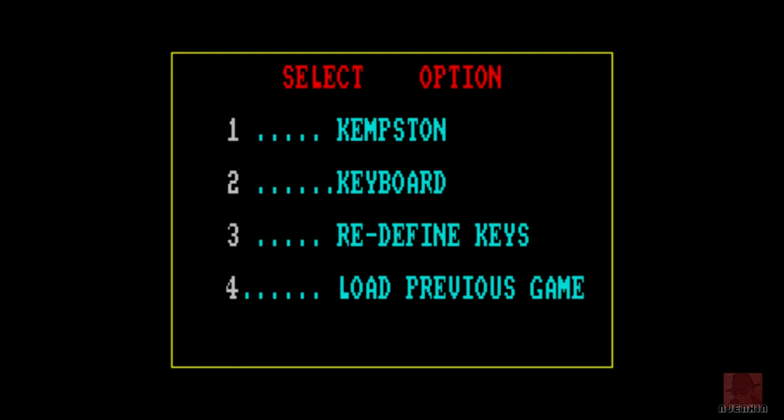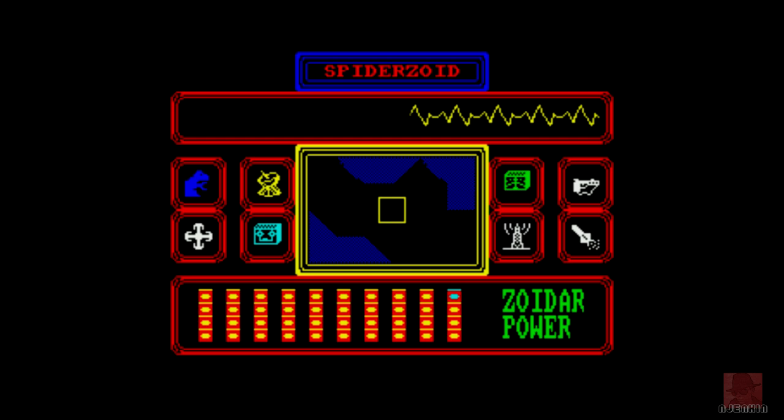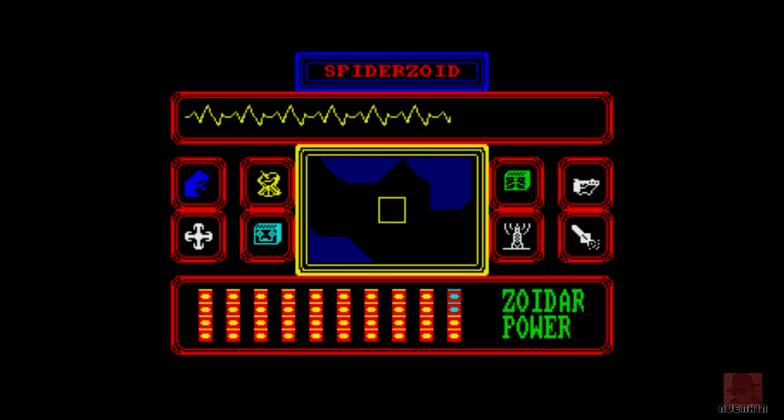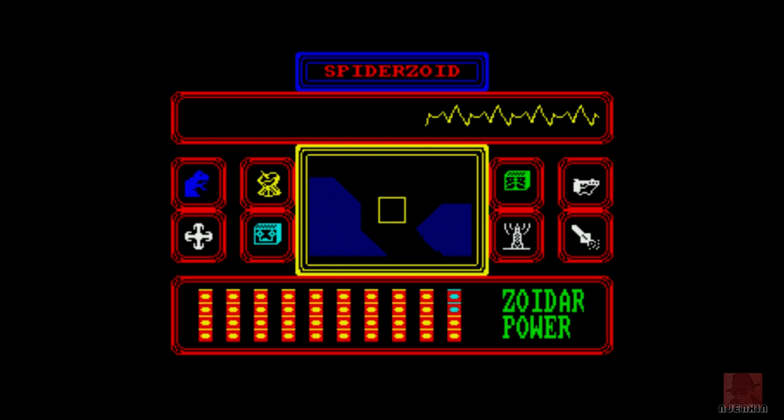It's a tactical combat game which I've read the instructions a few times and not quite sure I fully understand what's going on. Here is the map. We've got a number of icons: the Zoid ID to identify what Zoids are on the map, the scanner, the yellow radar dish, direction controls, energy at the bottom, and the map itself. On the other side we've got green boxes for status, another radar-type thing, and guns and missiles to blast stuff.